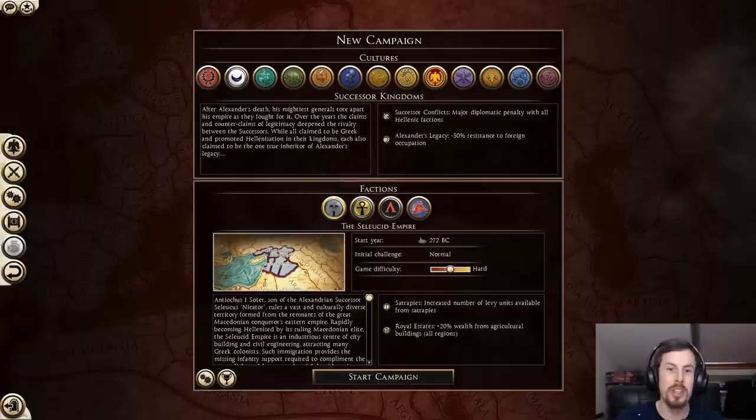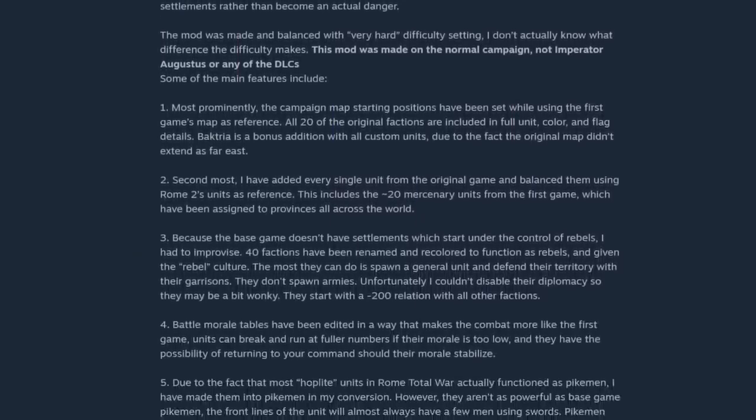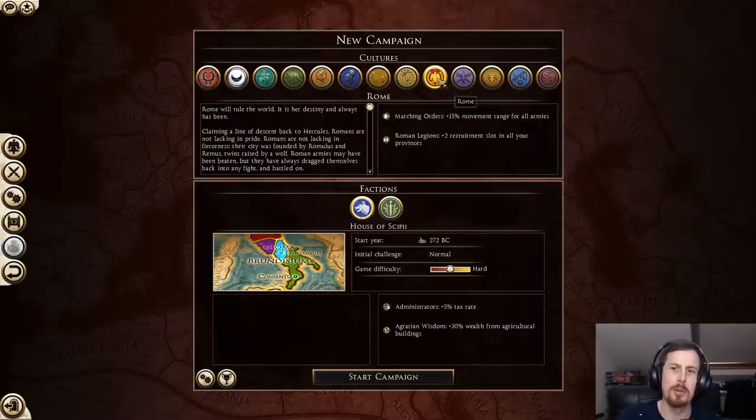All of the original units have also been added in, so if you wanted to get those assassin units - I forget what the actual name is - you can, as Rome. I wonder if you can get Flaming Pigs. I would like the Flaming Pigs. We'll show all of the changes on screen now. If you want to read it, I'll leave a link to the mod in the description as well, but we're just going to jump on in as the Brutii.